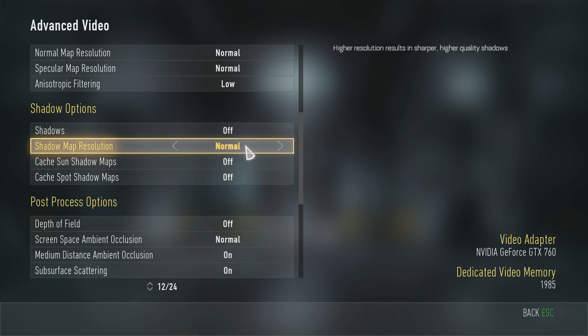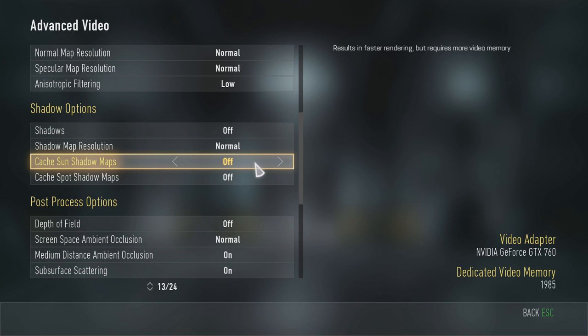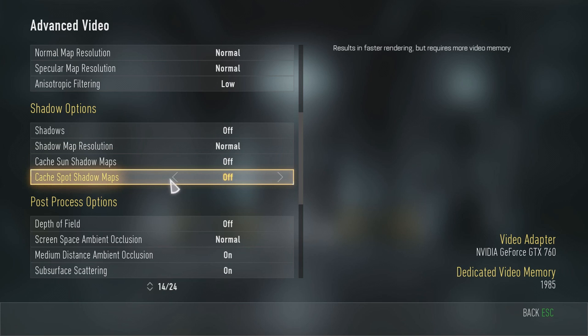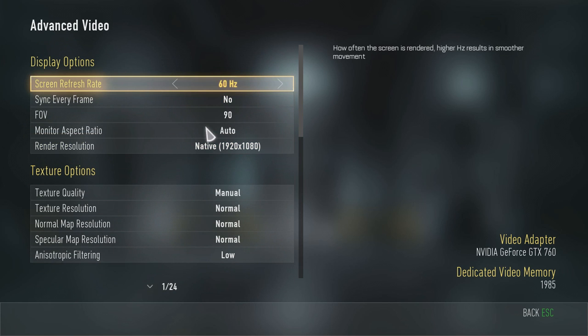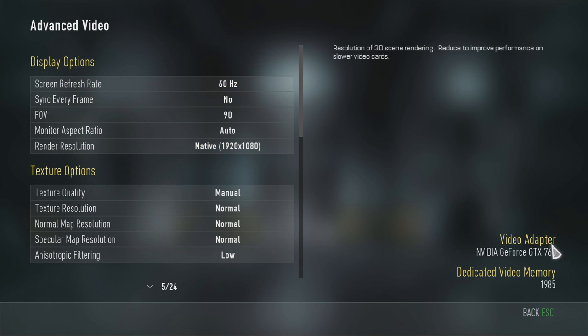Some tips for better FPS if you're getting bad FPS: turn off cached sun shadow maps — that helps a little bit — and turn off cached spot shadow maps. Turn off shadows entirely is also good. I have a decent computer; it recommends four gigabyte dedicated memory and a 760.